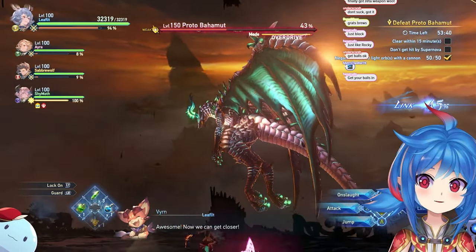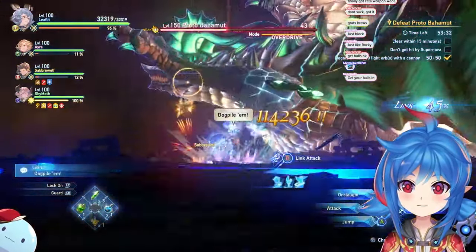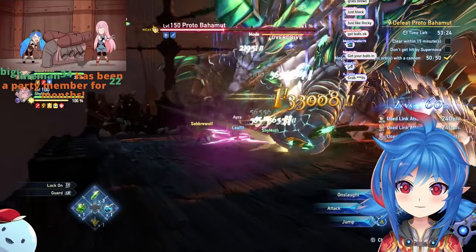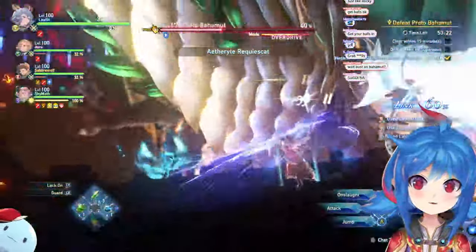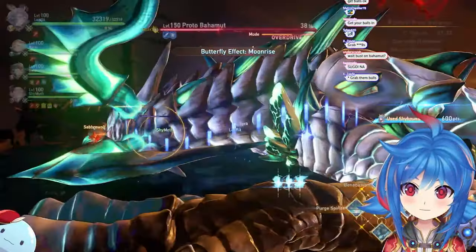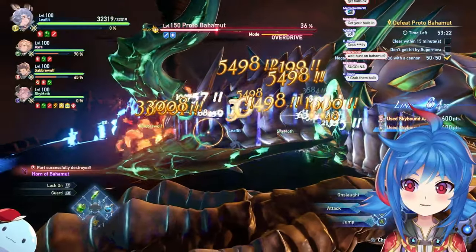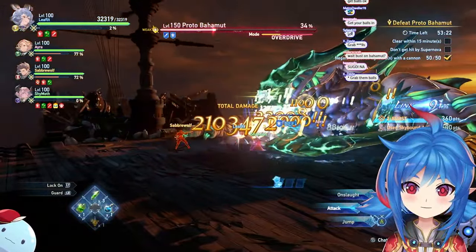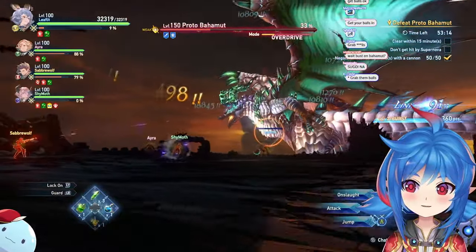Bahamut is going to crash into the ship again — same thing. Pop that stun as fast as possible. I'm going to SB here and then rebuff. I'm actually going to save my Henrycton in case we get a link, because it has a pretty long cooldown. Just keep damaging here. Back to the cannons — always back to your side.